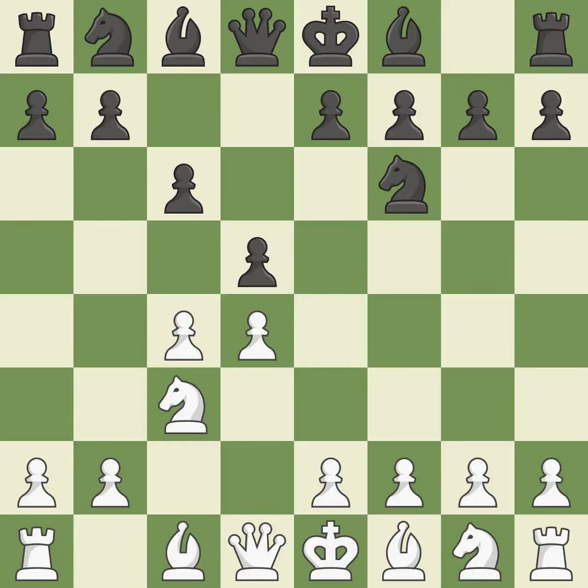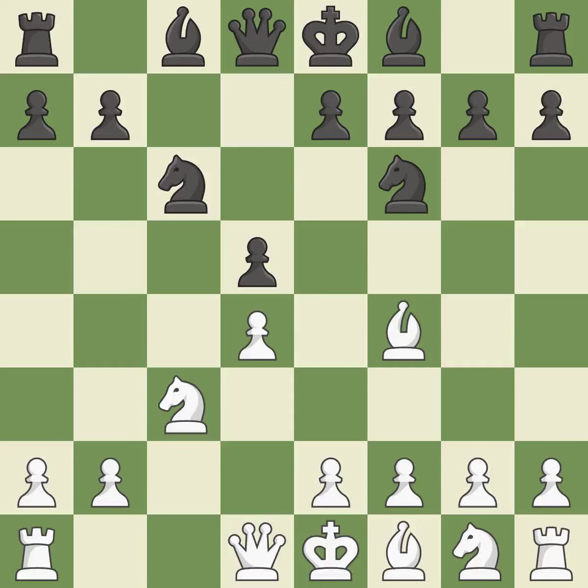This develops a knight from its starting square, activating it. It is a fair deal after all captures and recaptures. Bf4 develops the bishop to an active diagonal where it controls the center. The pawn on d4 is attacked, the knight moves toward the center, and the e5 square is under the control of Nc6.